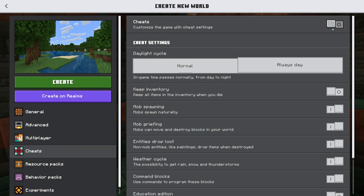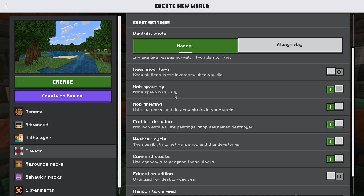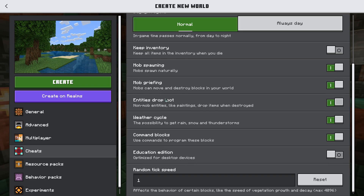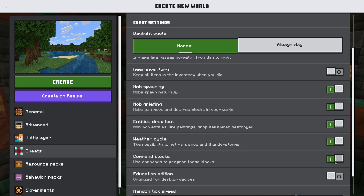To change the game rule, first you need to make sure that cheats are enabled on your world. This will allow operators of the world to use commands and enable some other features. Doing so will turn off achievements, so if you want to keep achievements on, this solution will not work for you. Also make sure that command blocks are enabled.